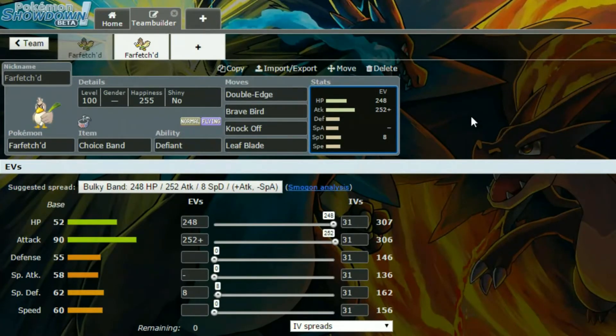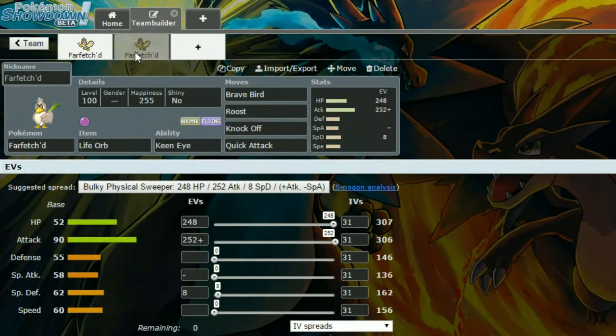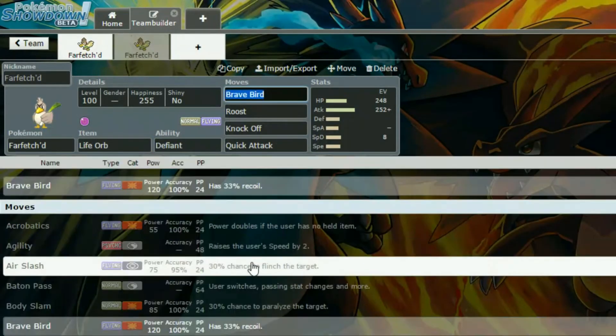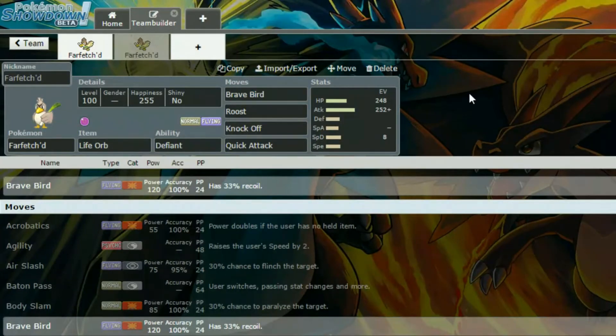But if you ever want to use it, you obviously can, and I've provided at least one set that's hopefully viable. For the second set, we have Life Orb. I put Keen Eye on here — I'm not sure why, I think I just didn't change it. You could put Inner Focus or Defiant; Defiant's probably the most handy.